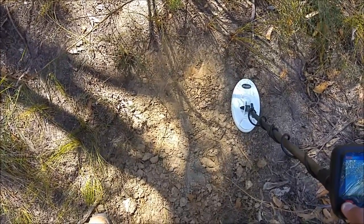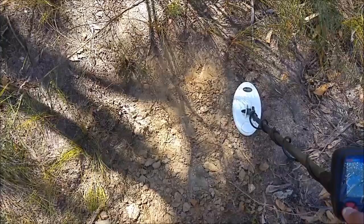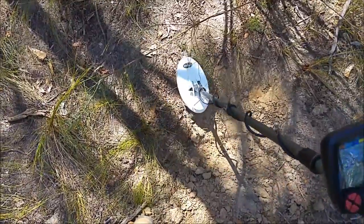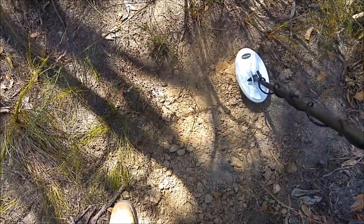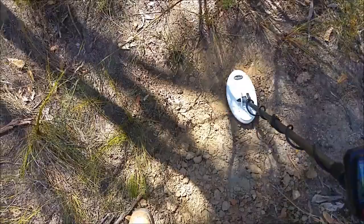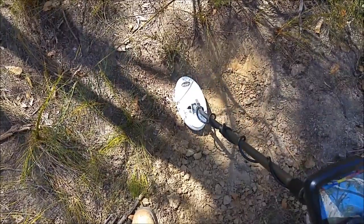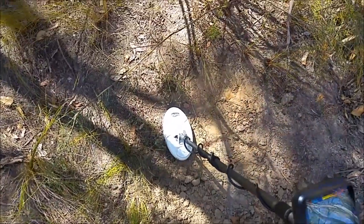Just to demonstrate the opposite — if we went on iSat one and the threshold was dropping out, you could drop your sensitivity down to try and get your threshold back, which also works. Still drifting a little bit but not as bad. Now I'm getting a faint threshold waver there, but I know there's a target there. If I was just sweeping across that hole I'd probably dismiss that as ground noise.